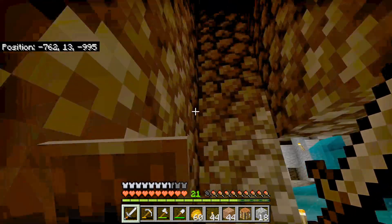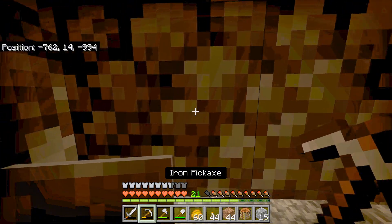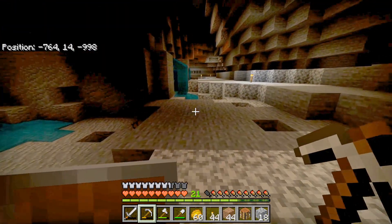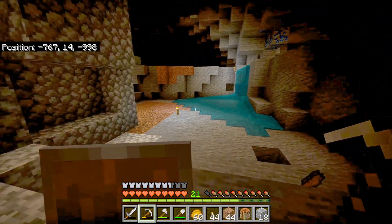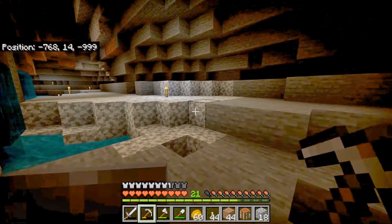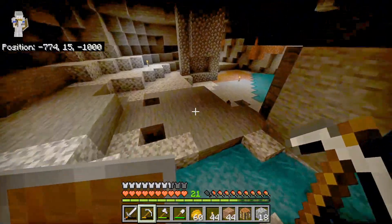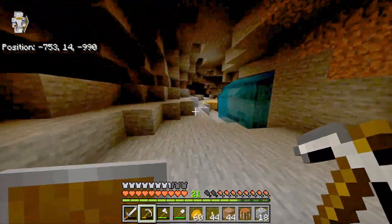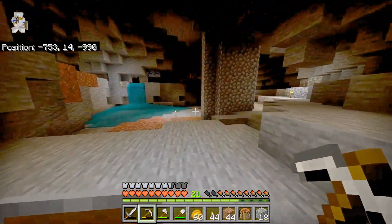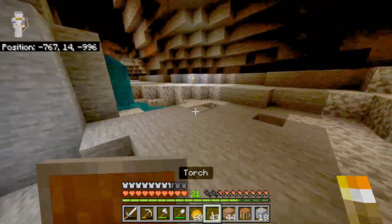I started digging down, and this is exactly where I was intending to dig down to - Y level 14 - and lo and behold I popped down into a cave. First it was loaded with mobs so I had to fight for my life, but there's iron all over - I've already found 12 iron and I haven't even dug it all up. I've got this big cave system with more iron. Not only that, but over on this side we have an abandoned mineshaft. How lucky can you be to dig your official mineshaft and pop out into a nice cave at exactly the Y level you intended to dig to? Absolutely phenomenal.